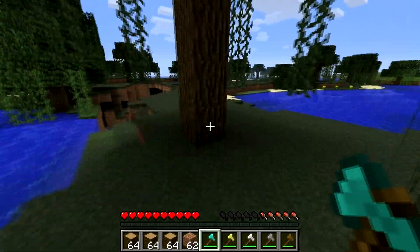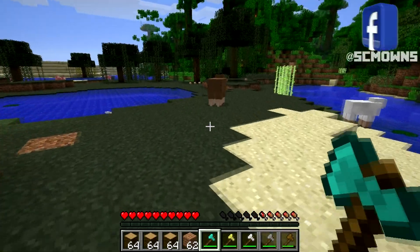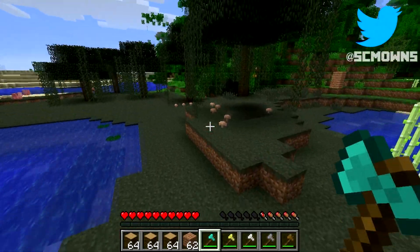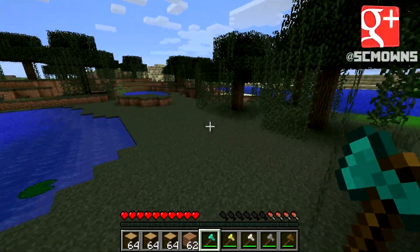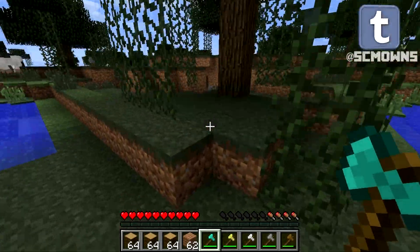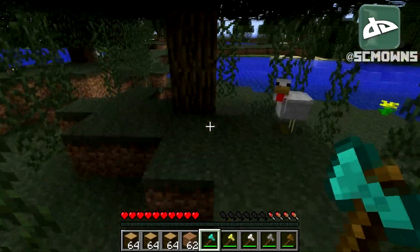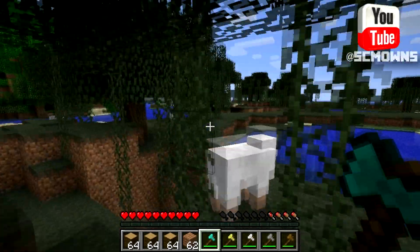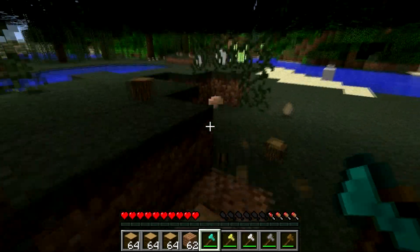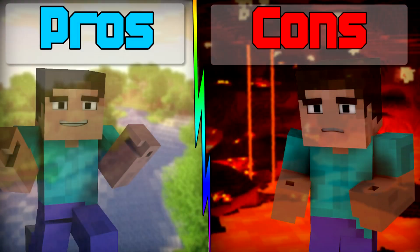That is basically it about this mod guys. It's a very quick mod and I just want to go over the pros and cons before I show you how to install it. This mod is very small — you can just cut down trees like a champ, just like the timber mod and the tree capitator. So if you guys were looking for a mod like this, there you have it. It's an easy mod to install. So let's check out the pros and cons.